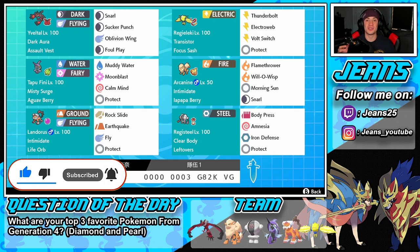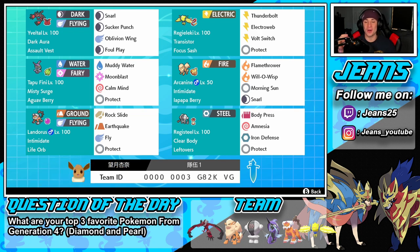Your boy went back to the old Jeans Online Battles layout for Pokemon Sword and Shield. I was watching my older videos and I was like, why did I ever get rid of this layout? It is so nice, everything is laid out so perfectly. We got the question of the day in the bottom left corner, the team layout right next to it, and our screen separate from the face cam. Let me know in the comments if you like this layout, and also let me know for question of the day: what are your top three favorite Pokemon from Generation 4 — Diamond and Pearl?